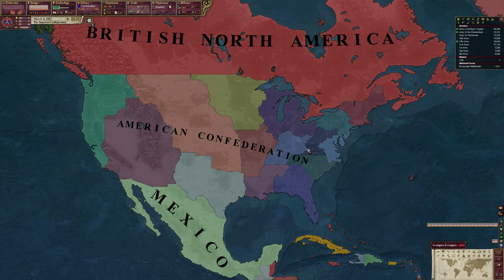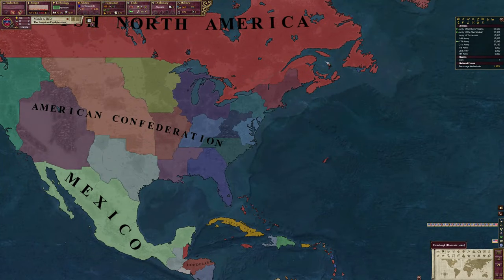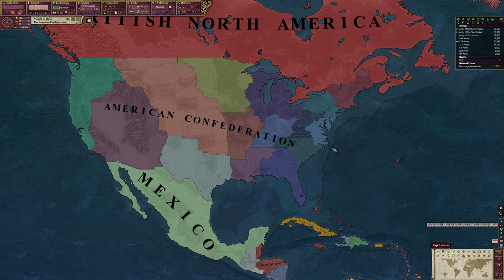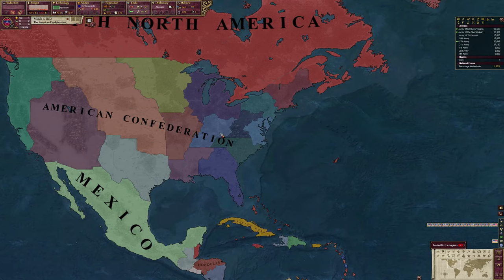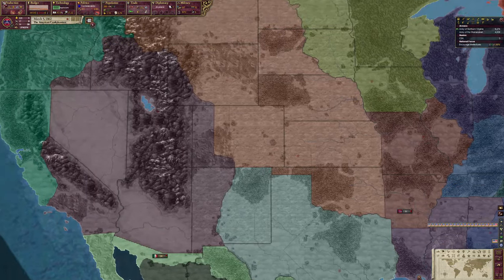Our color changes to a bluish color. I'm thinking about making it more gray, closer to the Confederacy. Texas has a different color change too. One of the big mod features is a new government type called the Confederal Republic. Confederalism centers all power in the constituent parts of the nation - the states - which is what the South believed in. We now have no army, but our constituent nations do.